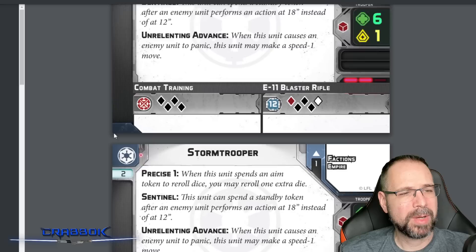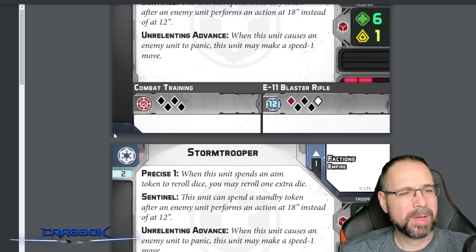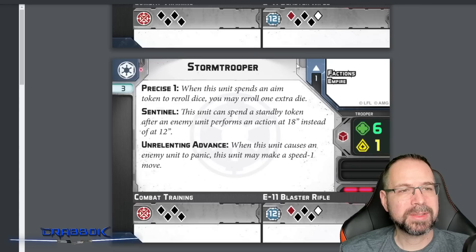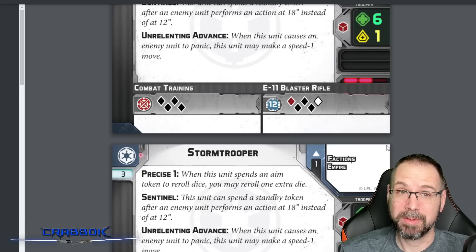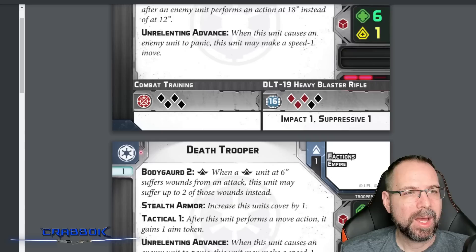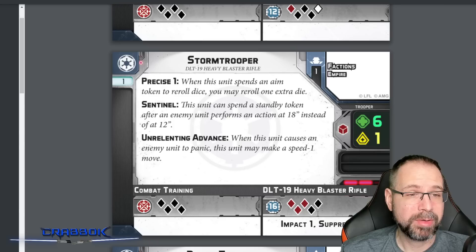The DLT-19 Stormtrooper has 3 red, 2 black, Impact 1, and Suppressive 1 — rolling some strong dice. The Medical Droid can remove two wound tokens as a regular action with no limit, which is pretty cool. The ISF unit cards show a Holdout Blaster at 8 inches, E11 at 12 inches, and the DLT Scout Trooper at 16 inches. So even your long-range stuff is only 16 inches, forcing you to get closer. That's less than range 3 in regular Legion.